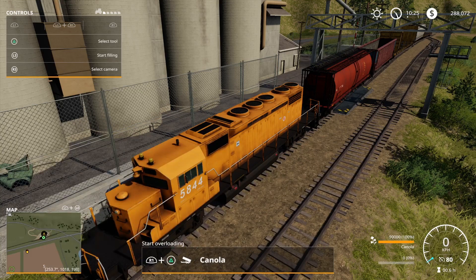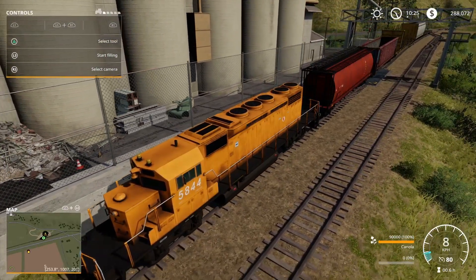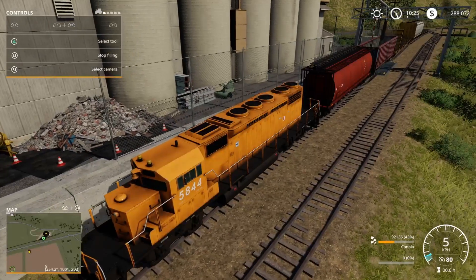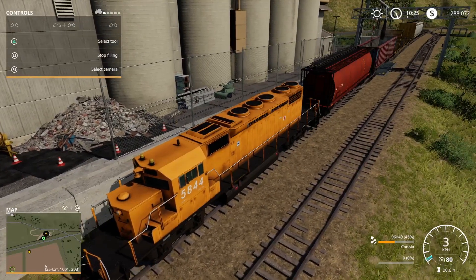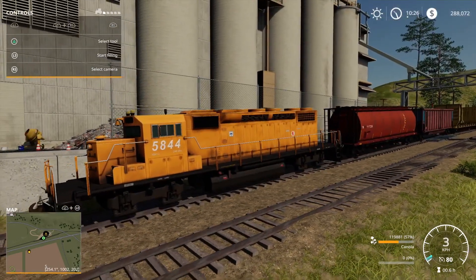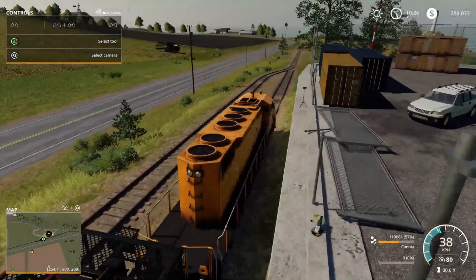So we've got it all into the grain elevator. We'll get to the train and start filling. I've already put a load in there, now I'm putting the rest in. Once it's filled up one train carriage, we'll fill the other one, close the covers, and get it to the pork grain elevator.